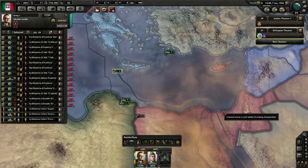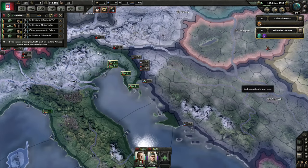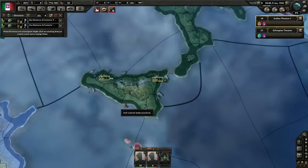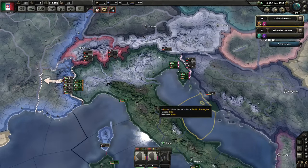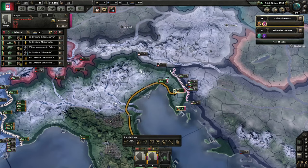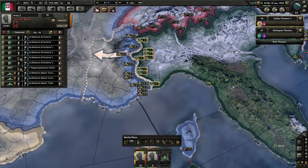If we look around, these are my tanks being transported over. These unassigned units I'm going to create a new army for in the Italian theater — creating a new army and giving them a front line against Yugoslavia. We've got some troops kicking back there but we don't need defensive preparations right now, so I'm going to tell these guys to go to the Yugoslavian front by holding control and clicking on the front line. They've assigned themselves and will go. This will be the Yugoslavian front, and this other army will be the French front.